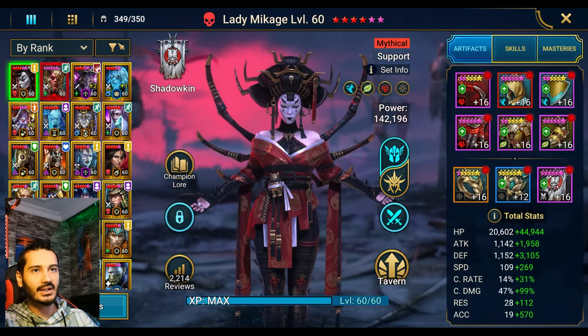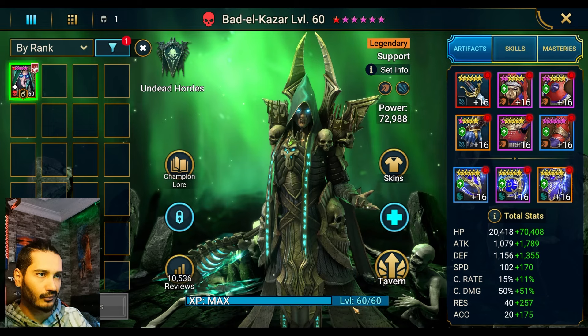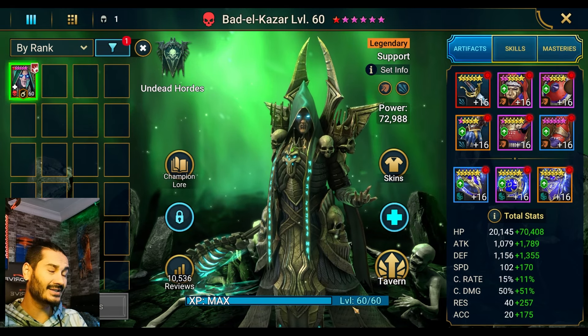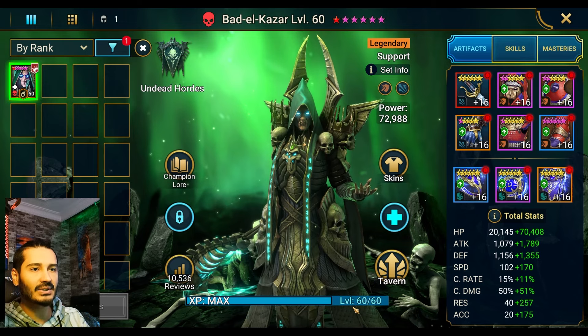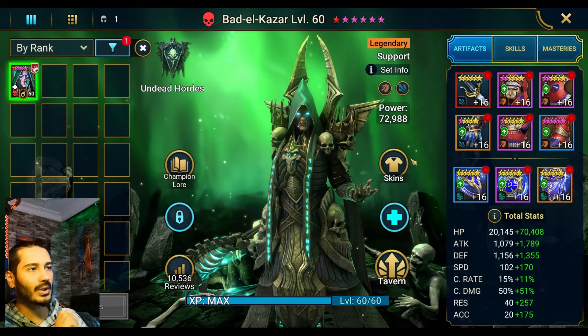First of all, Bedelkazar. Let me show you his build. Bedelkazar for stage 21 is safe. Stage 25 is a little bit risky, guys. If the boss is Smek, he hits really hard, so you guys need a little bit higher stats than this right now. Again, stage 21.